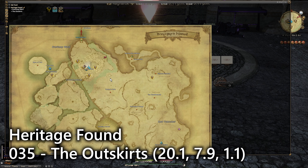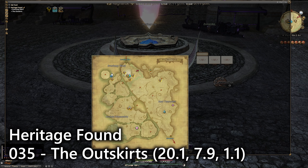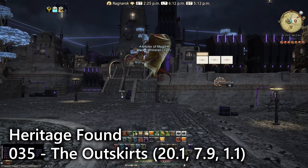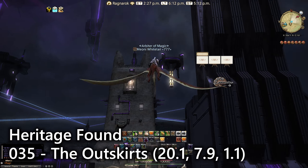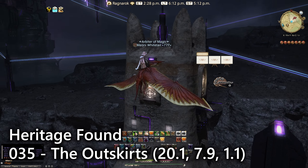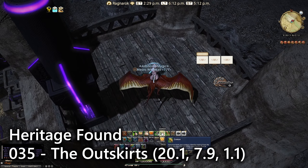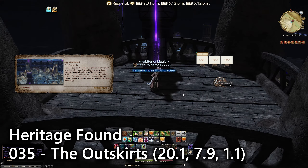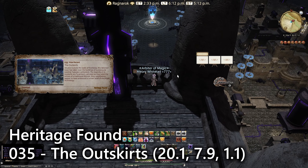For entry number thirty-five we head over to the Outskirts, which is the place just outside of Solution Nine in the far northern section of Heritage Found. We're going to the far eastern tip of these buildings. To get to this one we have to fly all the way to the top of this building — where you'll remember there was a storyline sequence — and then there's the lookout essentially looking over the entirety of this electrope-driven town.